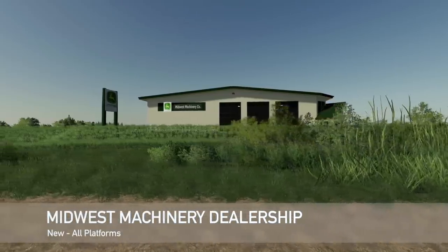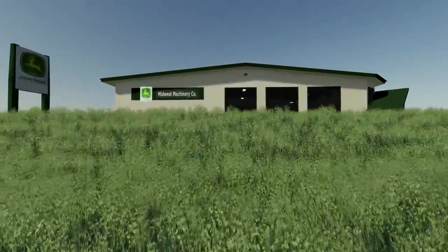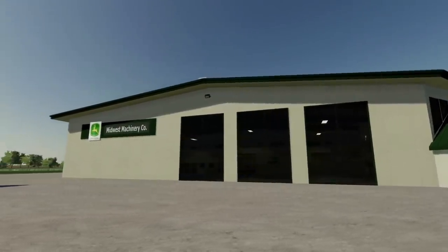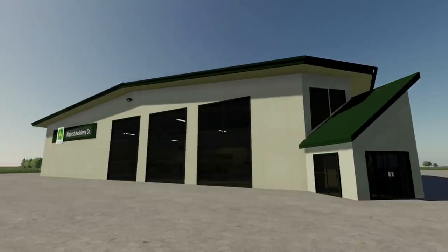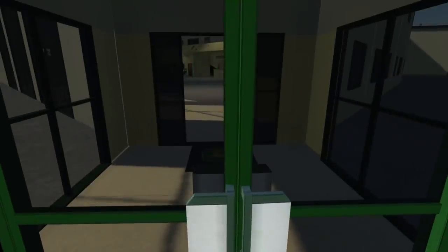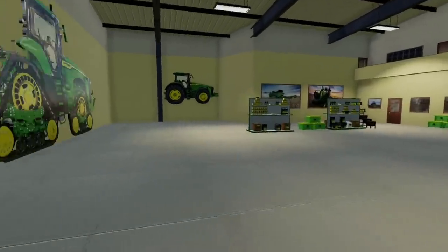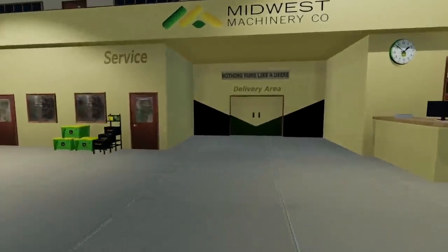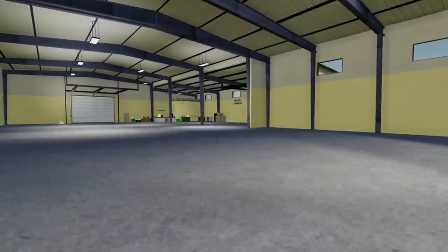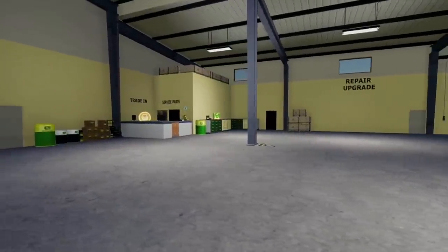Next up we've got something that is super, super cool. This is the Midwest machinery dealership — based in Minnesota, USA. You will find your purchases in a large warehouse. This is a very large building, fully animated and seasons ready. That's a placeable now — that's awesome. I'm on the millennial farm map now, so I've got two of these. It's the exact same one, just picked up and plopped down. You can work on all your vehicles and stuff here.